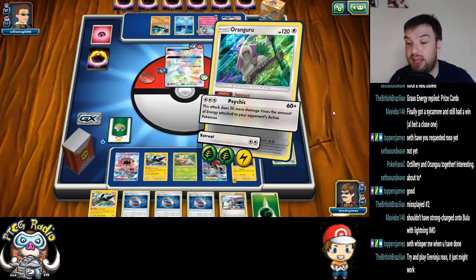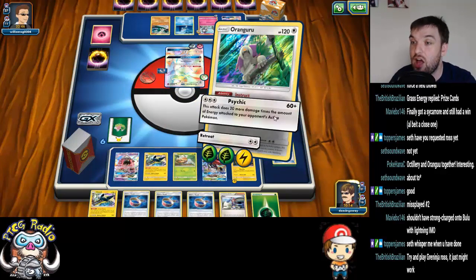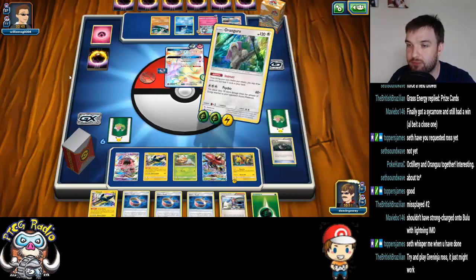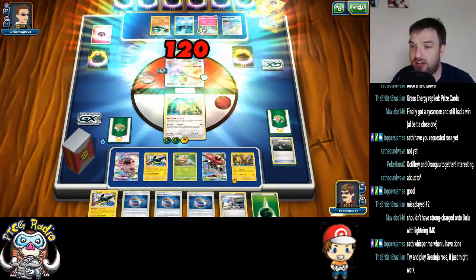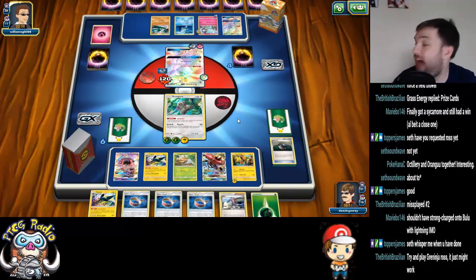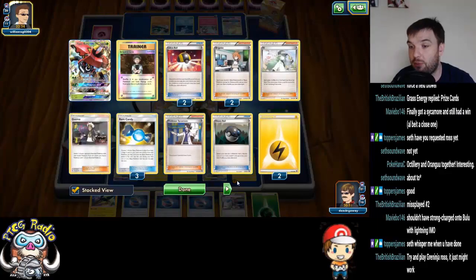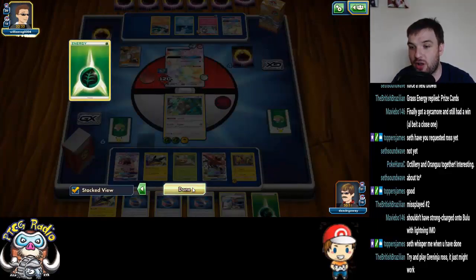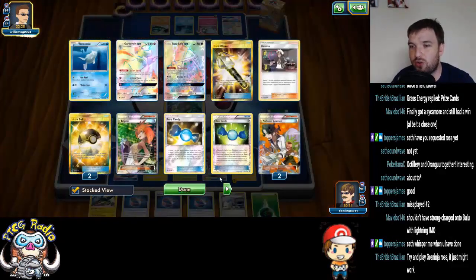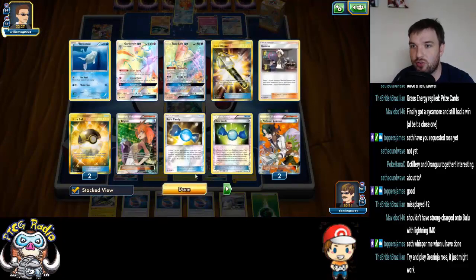The Choice Band here doesn't make any difference, so we're just going to go ahead and use Psychic. We could next turn play a Skylar, but we'll probably end up doing that anyway. That's a lot of resources he's losing — a lot of resources. But he gets Sushi Master.